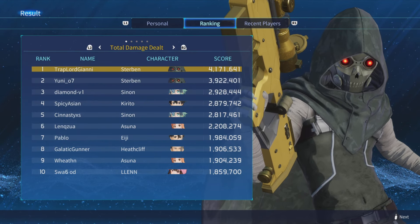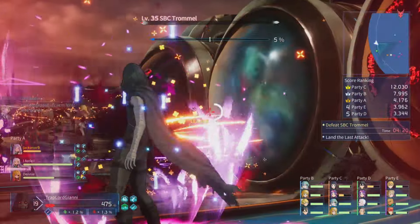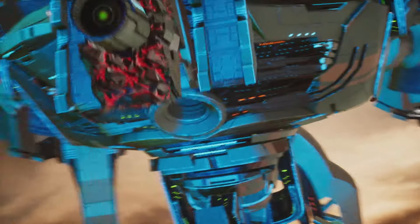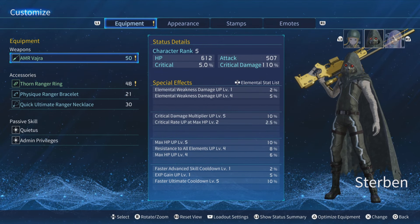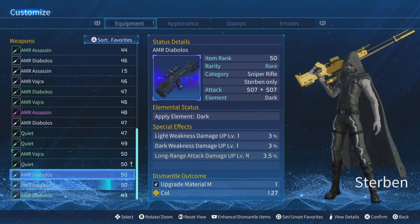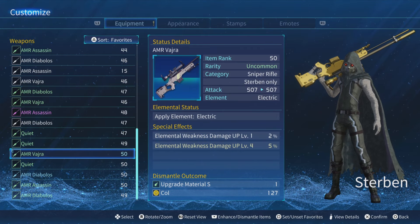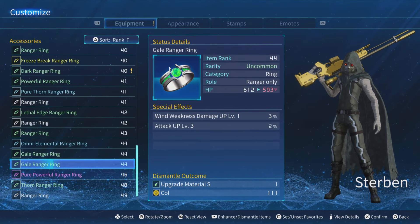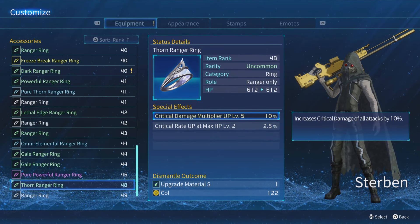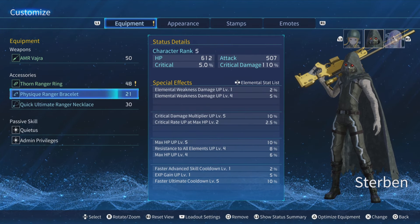Wait, I want to get the last hit — come on! What the hell, why is he flying like that? I forgot to share the build. Here's the weapon and accessories I'm using. I went with the element weakness mod for the ball spray specifically, because element weakness does a lot more damage on the SBC mission. The critical damage 10% level 5 is really good — I was doing a lot more damage even with regular shots.